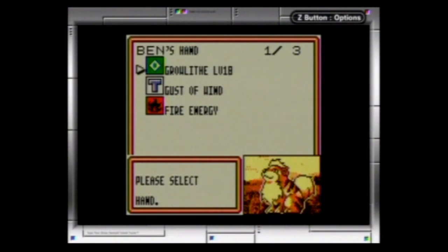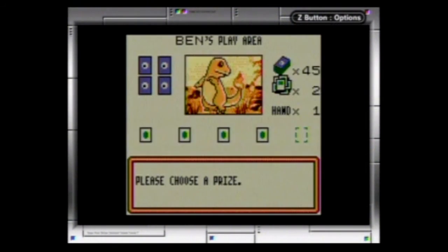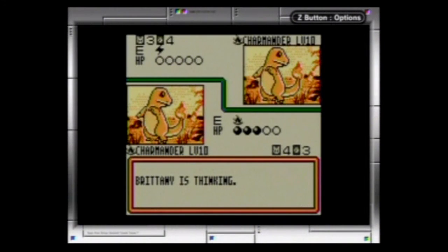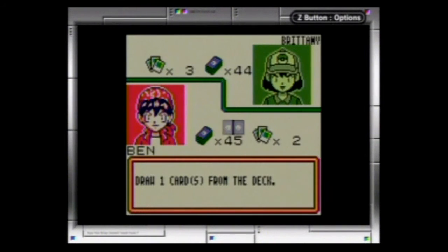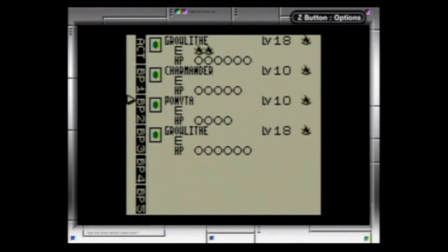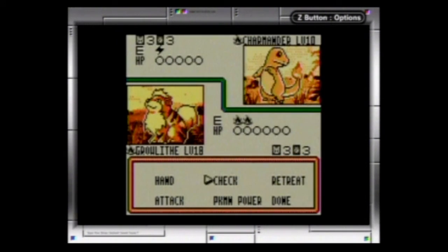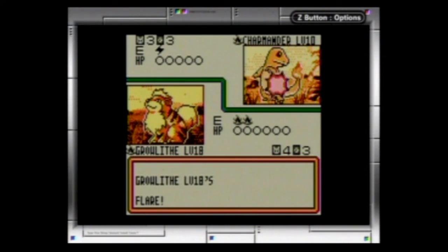Alright. We're gonna take out the Nidoran and get our first prize — not bad. This Charmander's probably gonna take us out. Yep, he's gonna take us out — way to waste the Plus Power. We'll put Growlithe in, since we've built him up already. Let's go ahead and put energy on Ponyta and put her on the bench. We should have no problem taking out this Charmander unless she starts pulling fire energies from somewhere. Good.